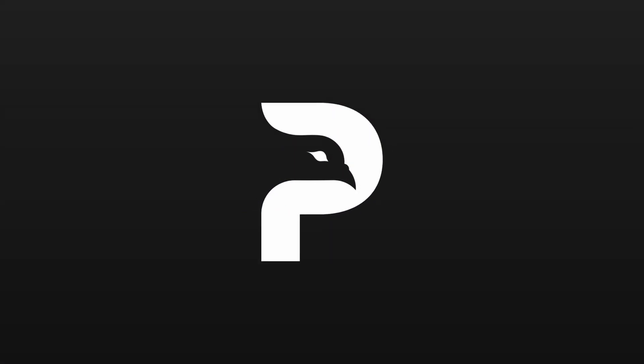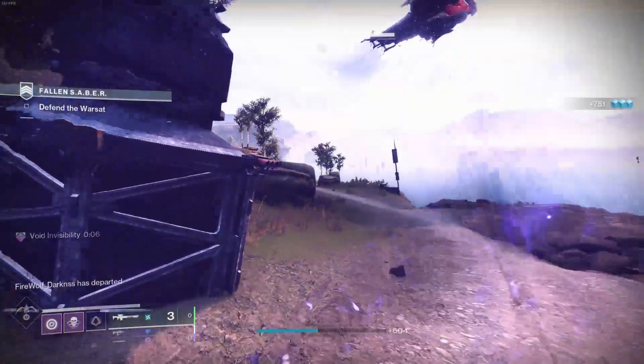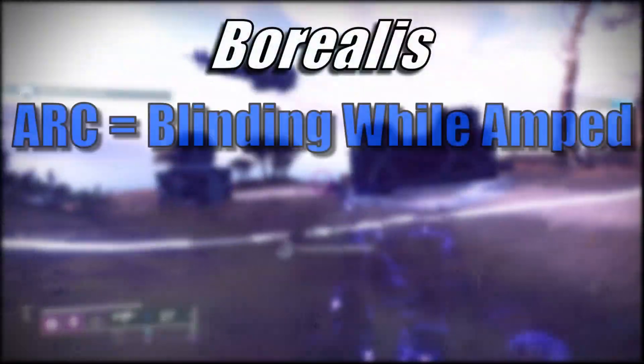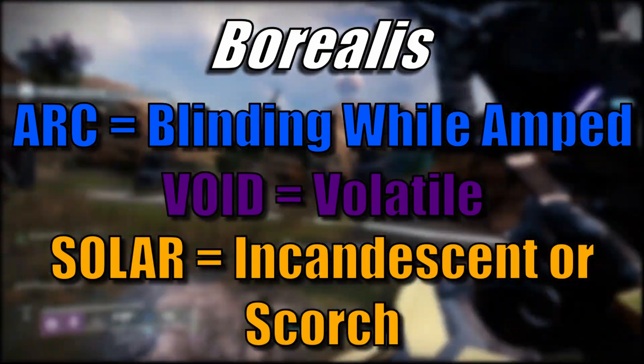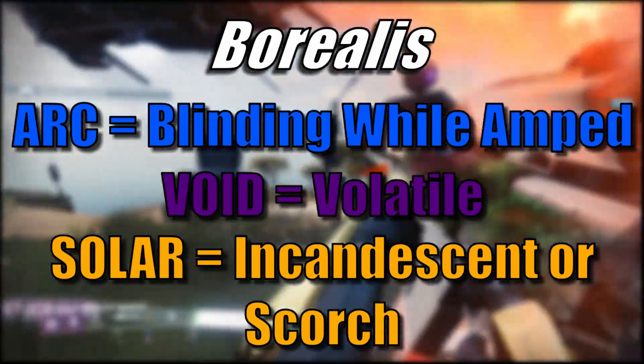I want to throw a quick honourable mention to the Borealis exotic sniper rifle. It can swap between all 3 of the elements, and I've seen it widely suggested: why not let it access Blinding for Arc, Volatile for Void, and Incandescent for Solar whenever you proc the ionic trace round into the mag? This could be a major facelift for this long since forgotten exotic.